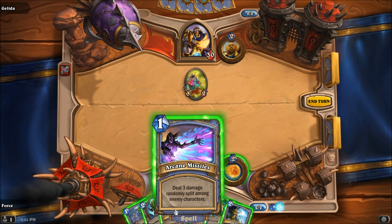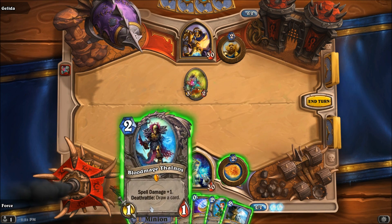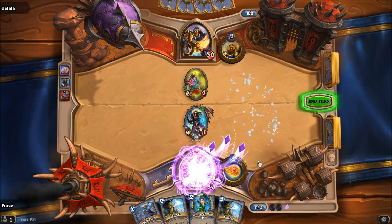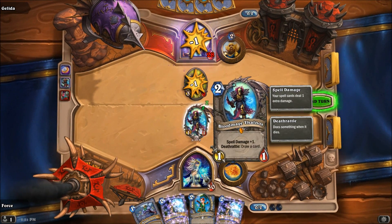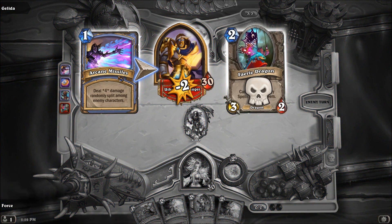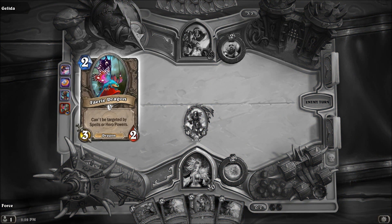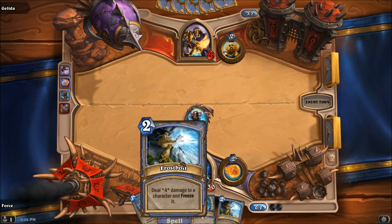I actually don't know if Arcane Missiles can hit that — I think that they can, though, so I'm going to give this a shot. Because it's randomized, it's not directly targeting, and they can. We got the extra spell power from the Blood Mage Thalnos, which doesn't add damage but adds a fourth missile to the Arcane Missiles. So that worked out perfectly. You can't directly target the Fairy Dragon, but since that's a randomized ability, that actually works out in my favor.